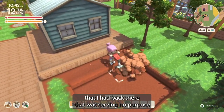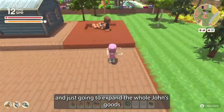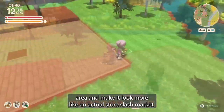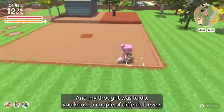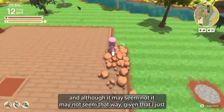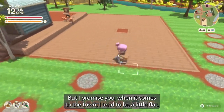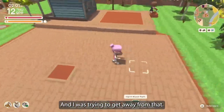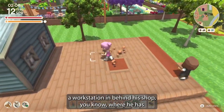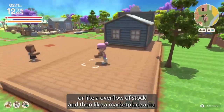So we decided to fill in this little pond area that was serving no purpose and expand the whole John's Goods area, making it look more like an actual store or market. My thought was to do a couple of different levels, since I do everything super flat. Even though I just did the Grand Canyon not too long ago, when it comes to the town I tend to be a little flat.